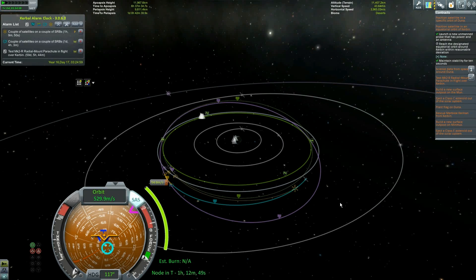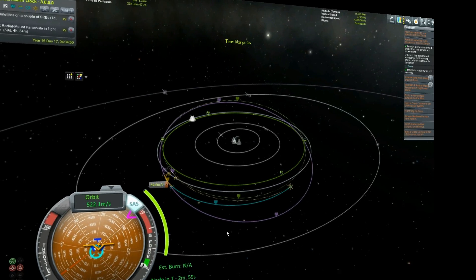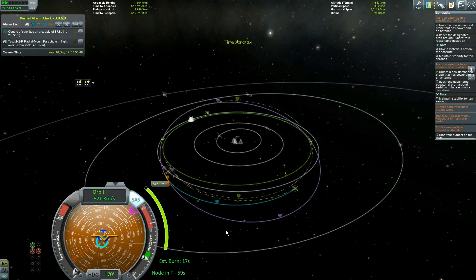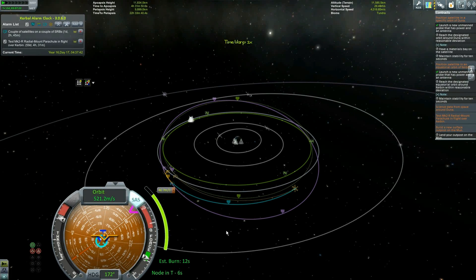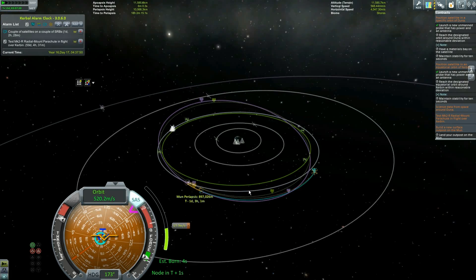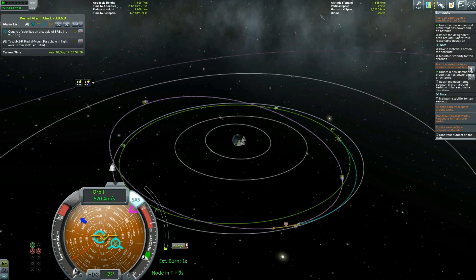All we need to do is go to this maneuver node, and with the help of Kerbal Alarm Clock it shouldn't be too hard. I don't know how long this burn is going to be, so I'm going to go down to about a minute and do a quick test burn by hitting Z and then X. 17 seconds — that's not bad at all. We'll go down to about 8 seconds here, hit Z again, and keep us aimed roughly at the maneuver node. Watch as our orbit gets closer and closer to what we said it would be, then hit the X key roughly when we're there. That looks pretty good.